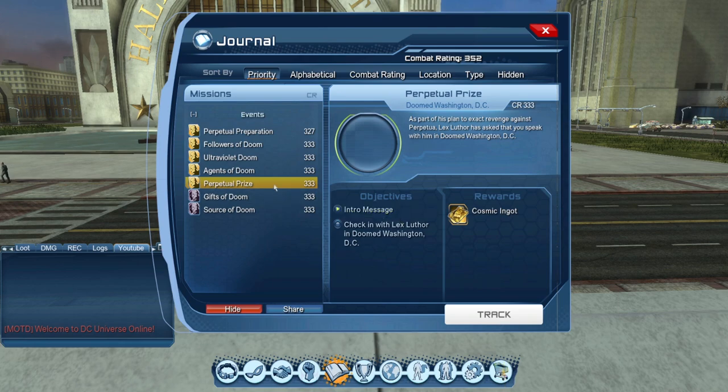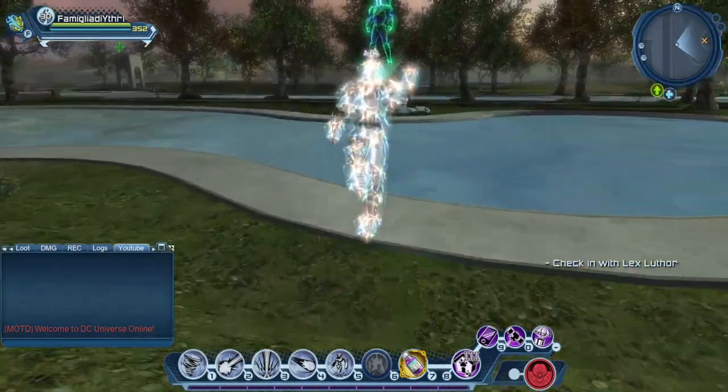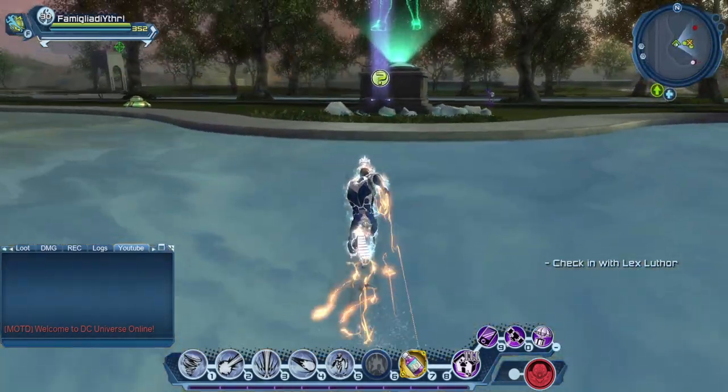Once you've completed the Legion of Doom introductory mission, you will unlock a new mission called Perpetual Prize. After speaking to Lex Luthor there, it's going to take you to the hologram statue in the middle of the map, where you'll be able to interact with the statue.